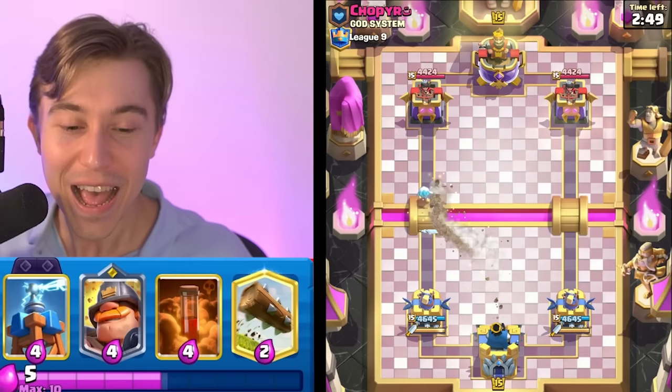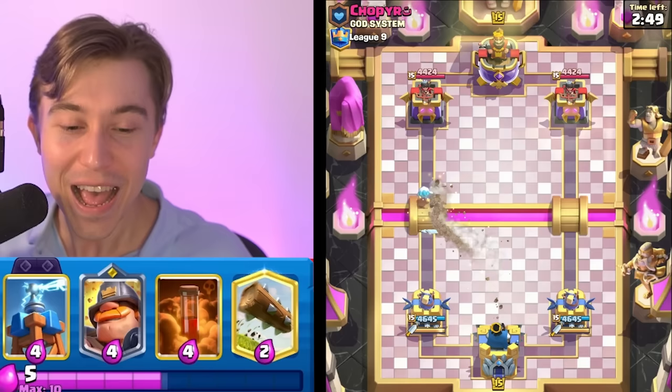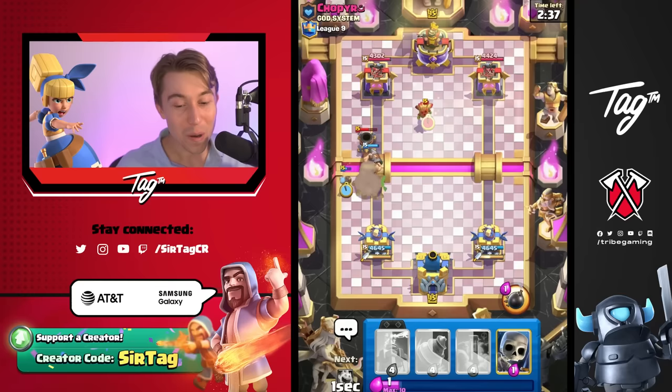We got another one here. We're going to be going in for our drill — that is the best play at the start of the game — and we're going to Ice Spirit. This deck is a lot, lot better with the Dagger Duchess.